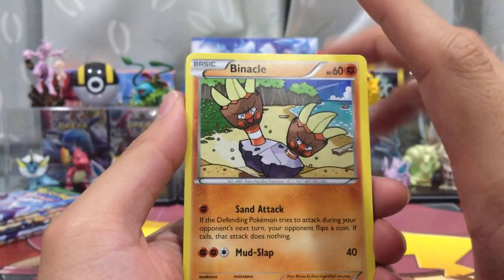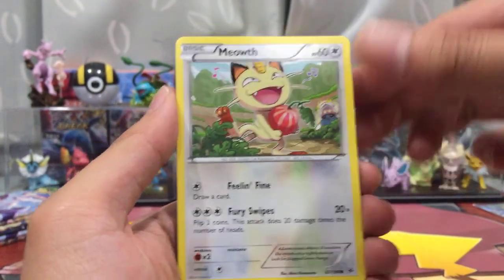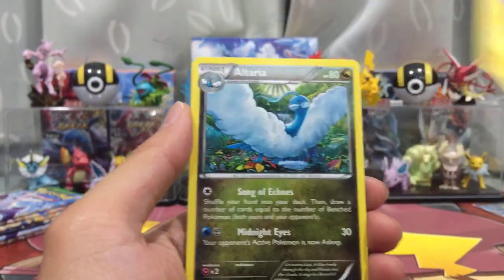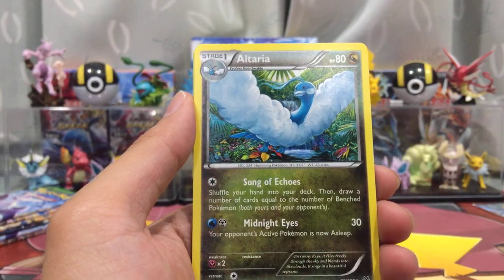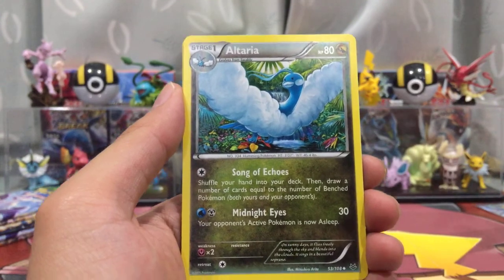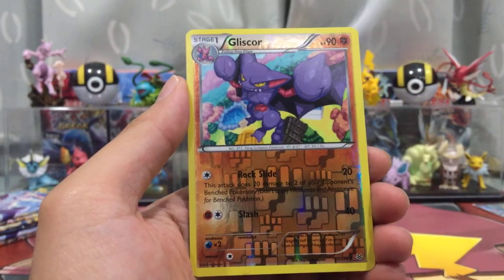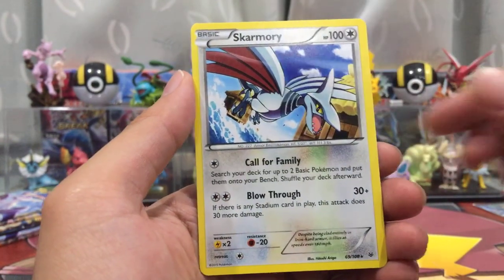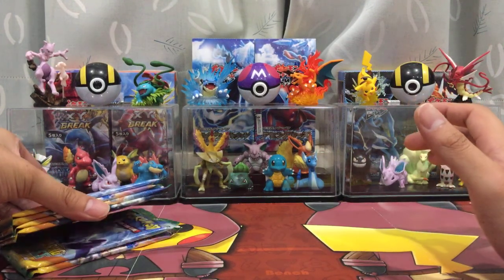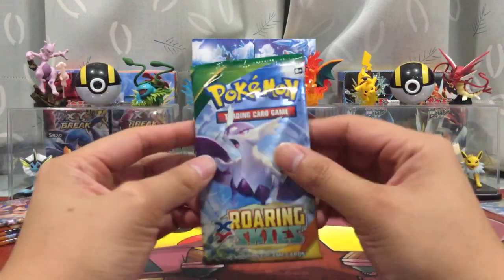I got Meowth. Pack twelve: Spiro, Natu, Electro — my power is falling off again, wait one second — Altaria, Exeggutor, Reverse Holo Gliscor, and a Skarmory.